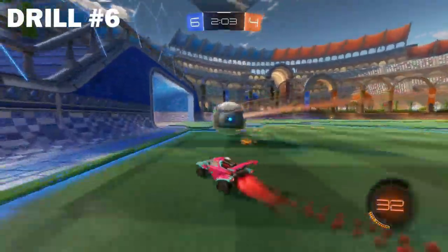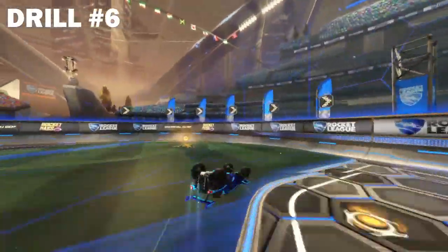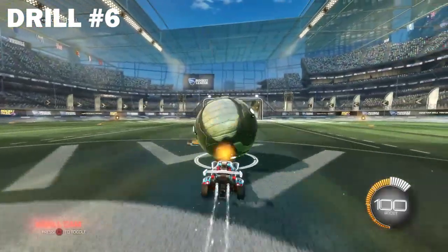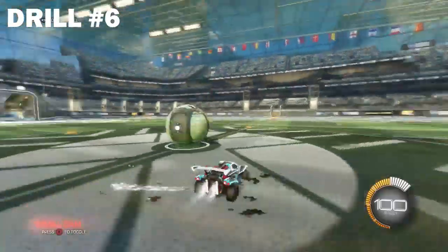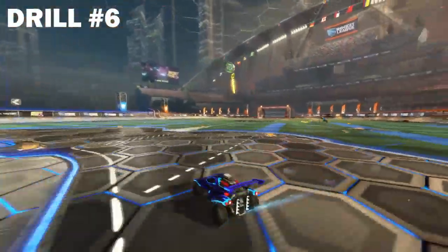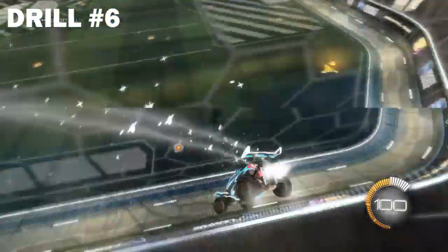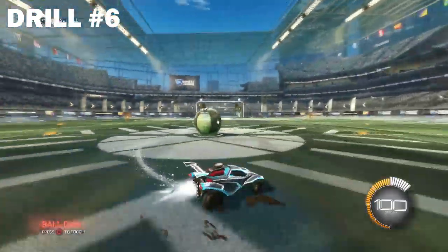Finally, the last tip is something that only higher-ranked players generally acknowledge and try to fix, and that is power sliding correctly and effectively. Quite often, players do really bad turns where they sort of do a donut on the ground rather than a proper turn, using quite a bit of boost. So go into free play and practice driving towards the ball and then power sliding around it, stopping on the other side, making sure you are facing the direction you just came from. This will help prevent over-drifting and under-drifting in games. You can also practice this when the ball is rolling or on the wall, as it has slightly different drifting physics. If you practice power sliding in these three situations, you will become a power slide master in no time.